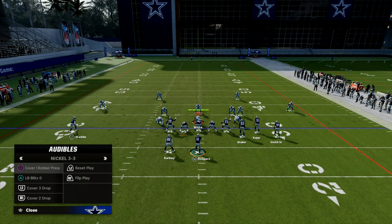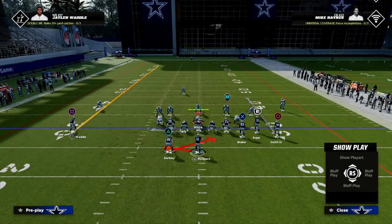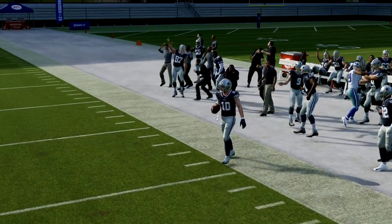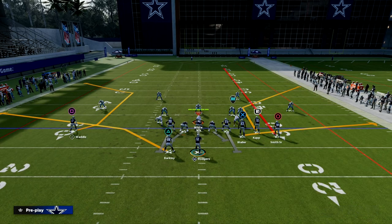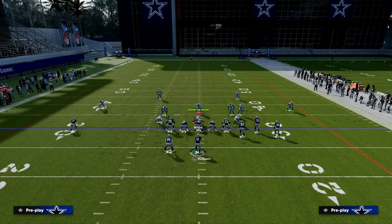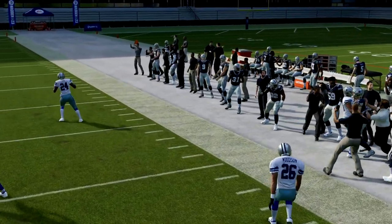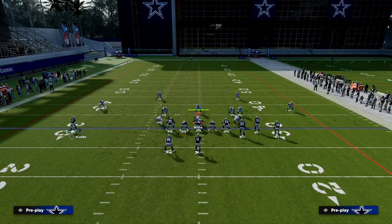As you can see, the corner routes are significantly better to the short side of the field than to the wide side, and that's part of why it's important. Here's cover three — you see basically the same exact behavior. Compression is really good for attacking man and zone this year. Bunch gun tight are two really good formations, and you see with a lot of ease we can attack really easily to that side.